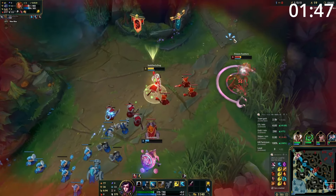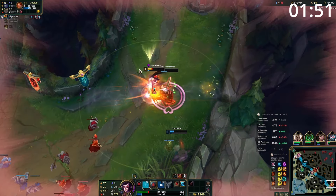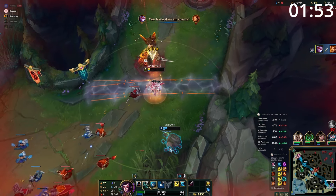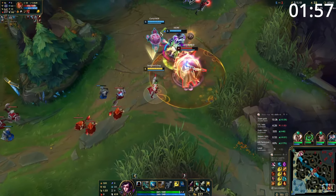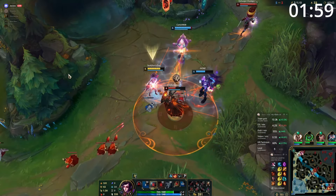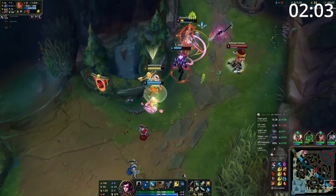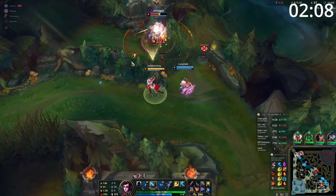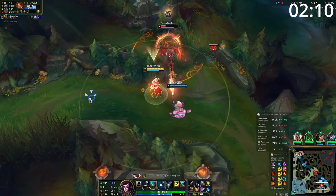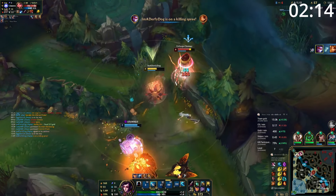Starting the game, you are the AD carry, so your main focus is going to be on farming to scale into a late-game beast. One of the easiest ways to do this is by poking whenever you can and taking good trades. Always be looking for opportunities to get free damage on your opponent — whenever they go up to farm, if you're able to hit them with an empowered auto, the damage will start to add up quickly. When going for a trade, your E will give you a massive advantage. Being able to auto-attack into a Q empowered attack and an E will give you great damage, proc your W true damage, and knock them back — whether into terrain or not, it makes it far more difficult for them to get damage back on you.